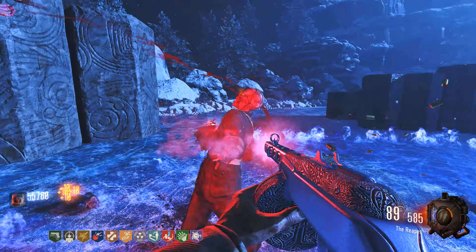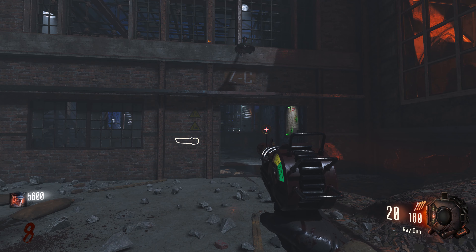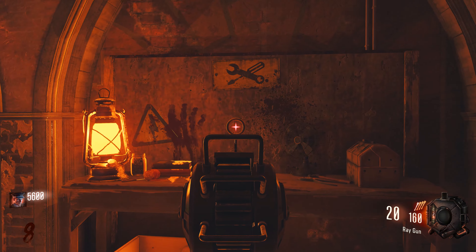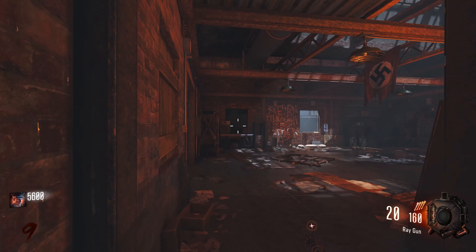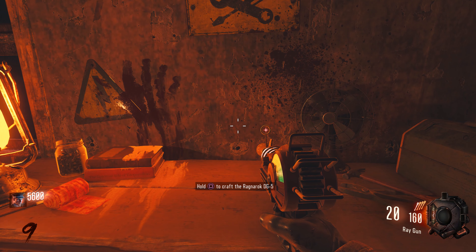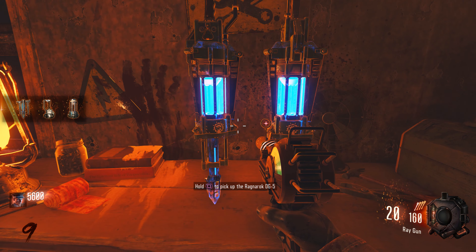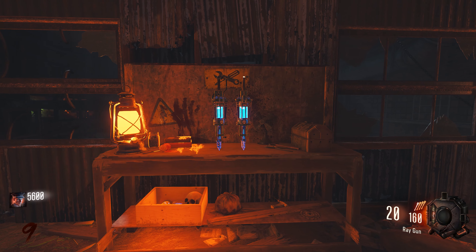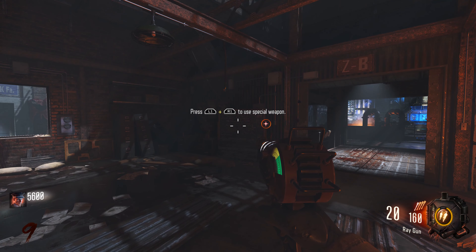Now that you have all the Ragnarok parts you can build the Ragnaroks in two areas. Over by teleporter ZC inside the quick revive room you will find the buildable table, and the other buildable table can be found up by teleporter ZB. Once you find the table you want to build them at, simply use your interact button to build the Ragnaroks. This will place them on the table. If you're playing co-op, all players can pick these up once somebody builds them - simply interact with them on the table to pick them up.